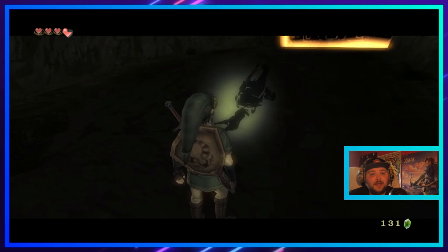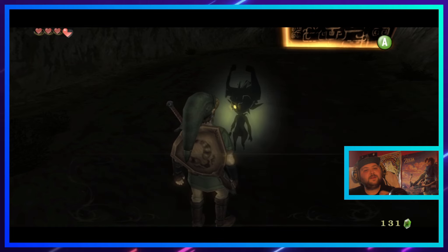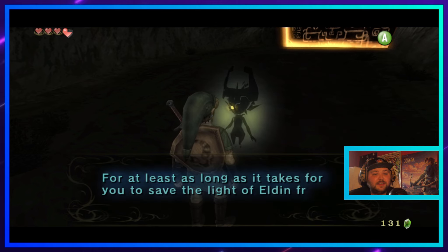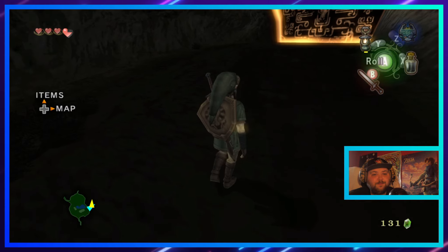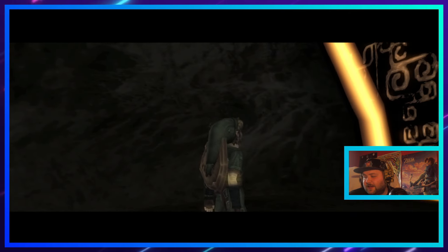All right, back into the twilight we go. It was much closer than I thought. Midna says: 'You know what this is — if you set foot in there you might be a wolf again for quite some time, at least as long as it takes to save the light of Eldin from the twilight. Try to see the light of others.' Yep, let's go, let's do it. We are back in the darkness.